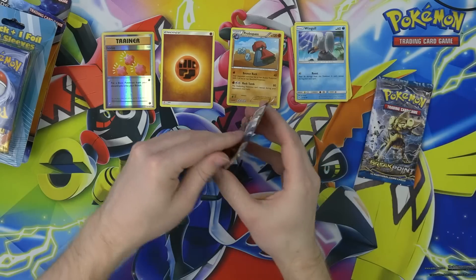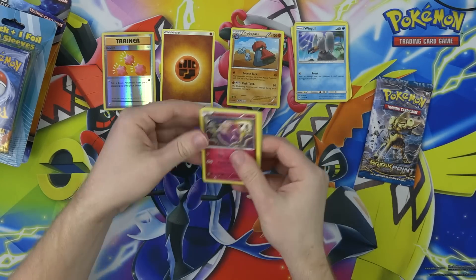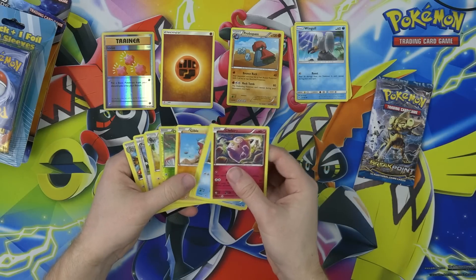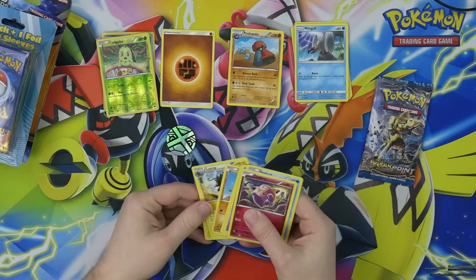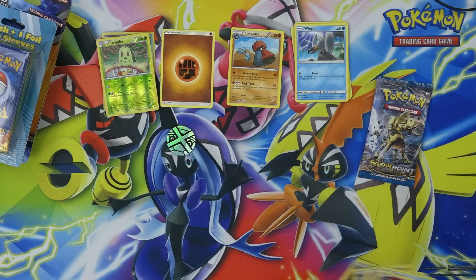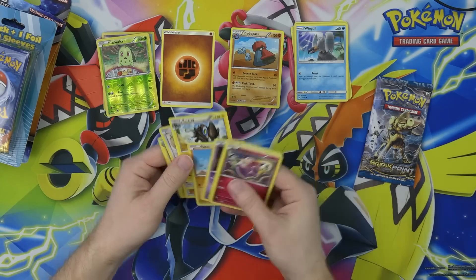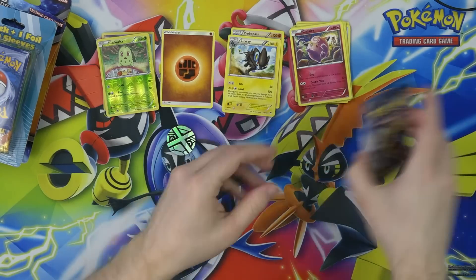Let's go with these packs now. Here we go, Breakpoint pack number one. And... nothing. Here's a foil to go with our other foils. It's a bear. Alright.